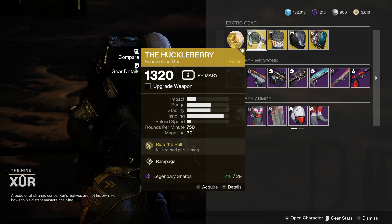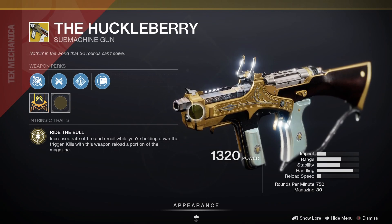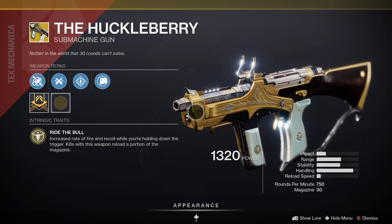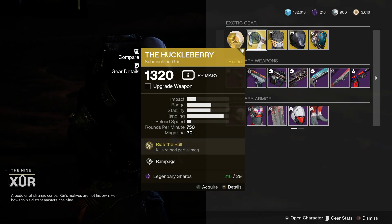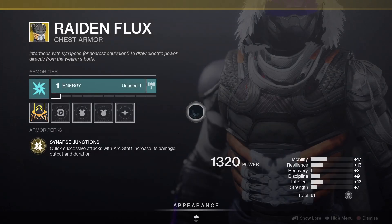Let's have a closer look at the exotic loot for the week, starting with the Huckleberry. This one comes with Ride the Bull — increased rate of fire and recoil when holding down the trigger, and kills with the weapon reload a portion of the magazine. That's a really good submachine gun — a little bit underloved these days but still really, really good.